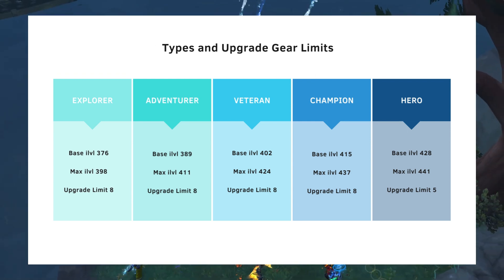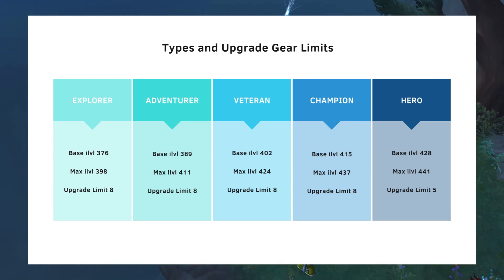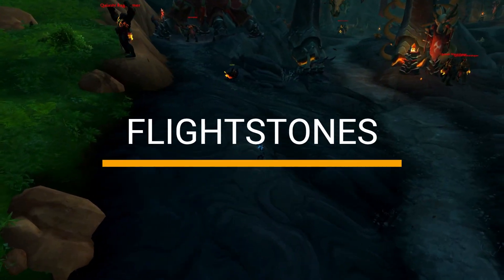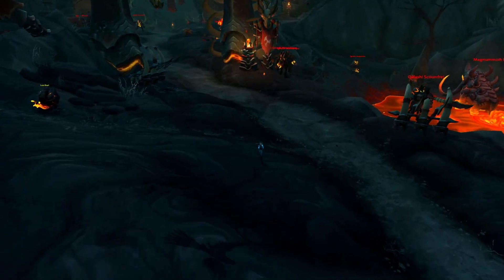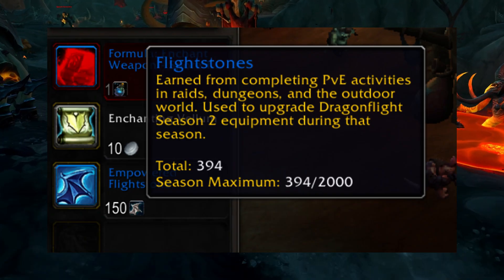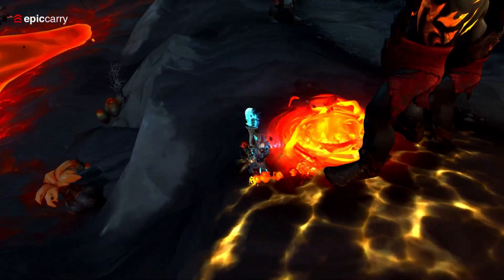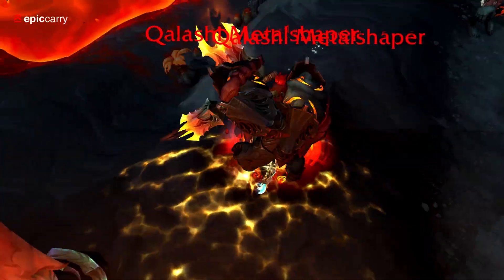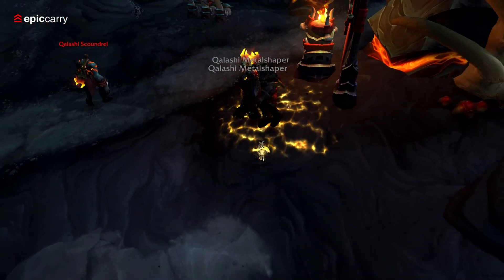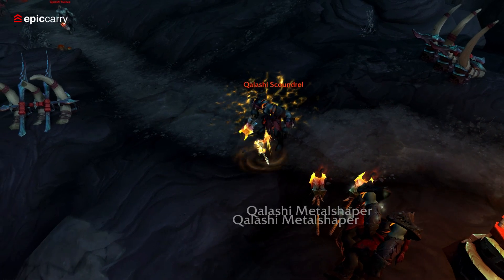In addition to Honor and Conquest badges for PvP armor upgrades, the new season brings two new currencies: Shadowflame Crests and Flightstones. Flightstones replace Valor Points as the main currency for upgrading gear from Season 2 or later, regardless of its source or quality. You can obtain Flightstones from various activities such as dungeons, raids and world quests, and the number you receive depends on the activity's difficulty and length.